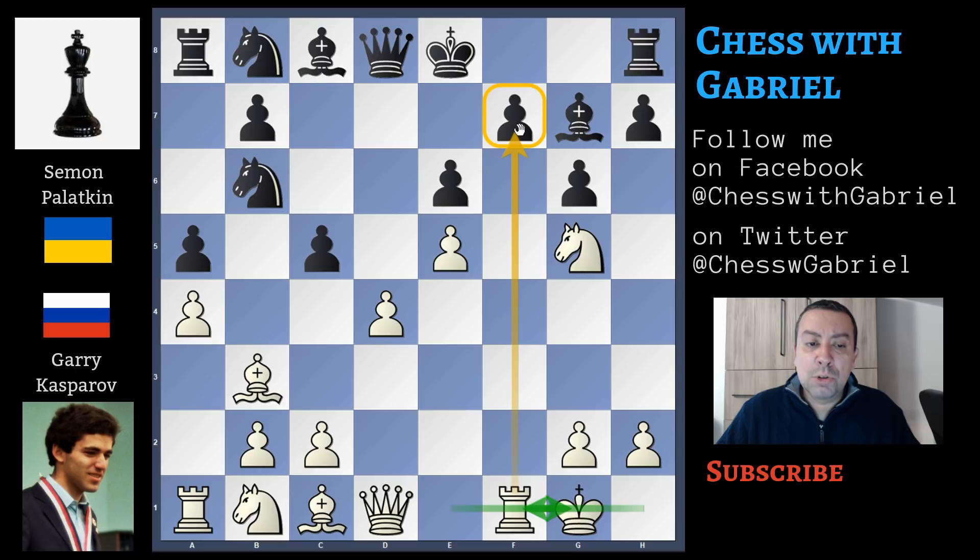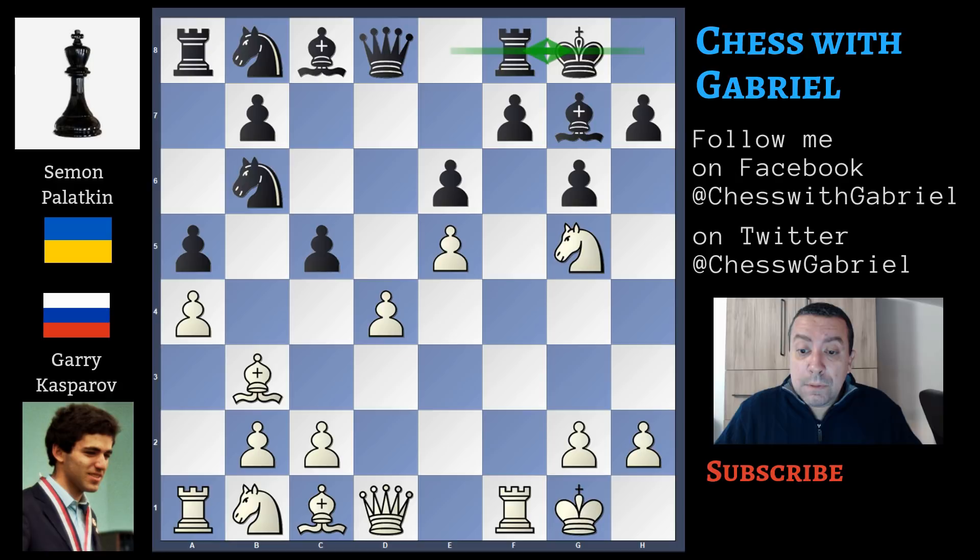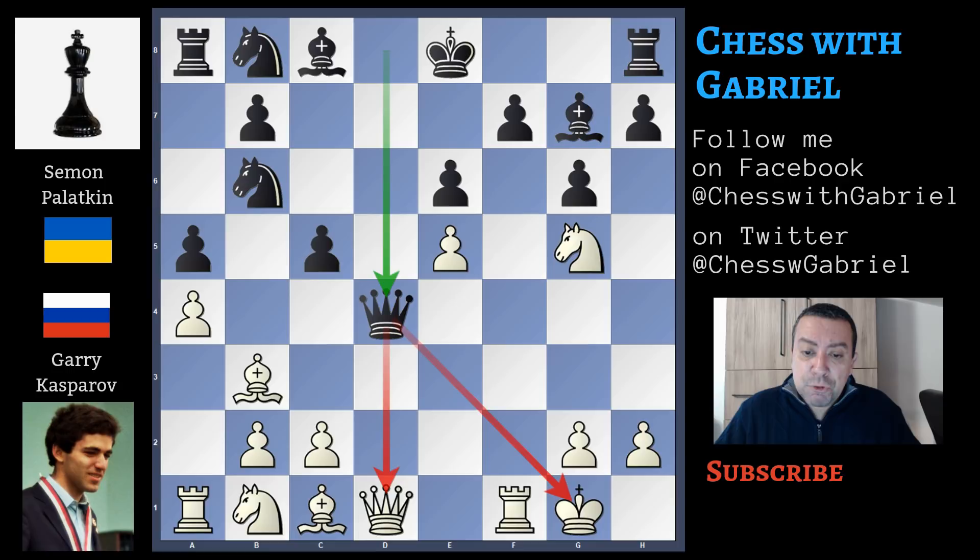Castling for black. There was another possibility here: instead of castling, queen capture on d4 — check. This queen capture leads to a long forced variation where black remains with a slight disadvantage but can fight for a draw.